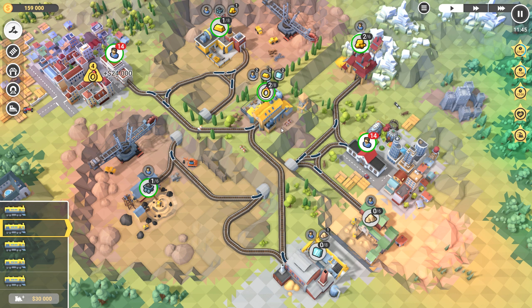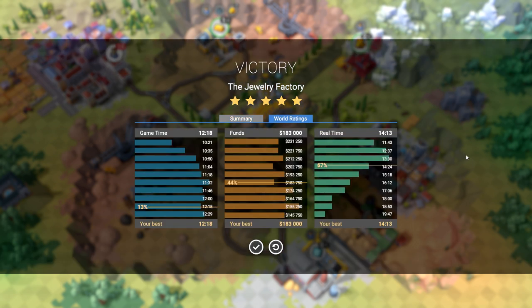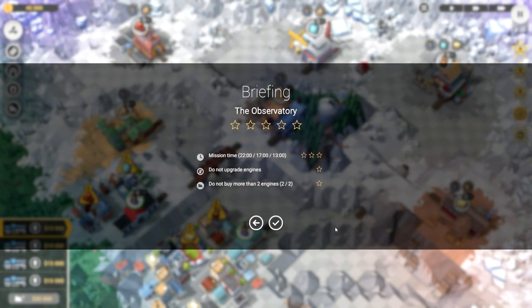It was easy to do the five stars — just a better use of the pause mechanic, better timing on the trains. World rankings aren't so great on game time, but about average on funds, and I'm pretty impressed with the free time. Right, let's get on with today's episode.